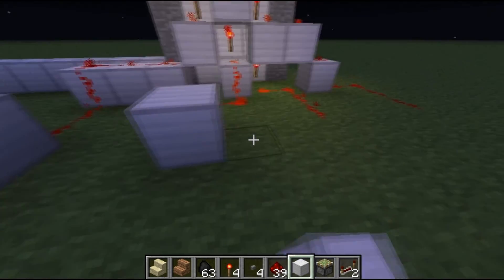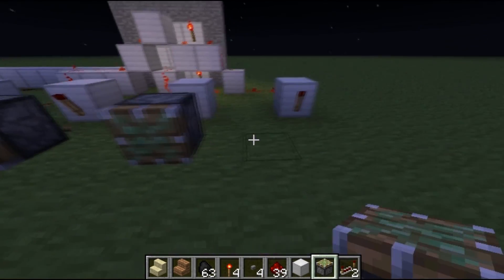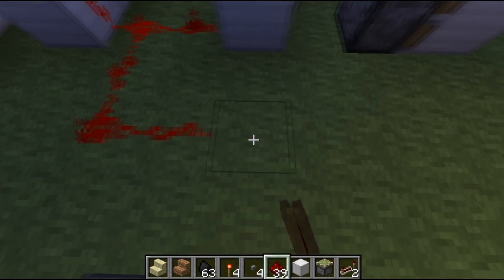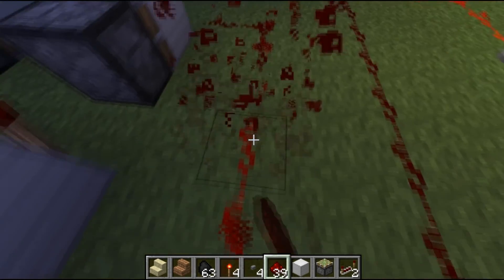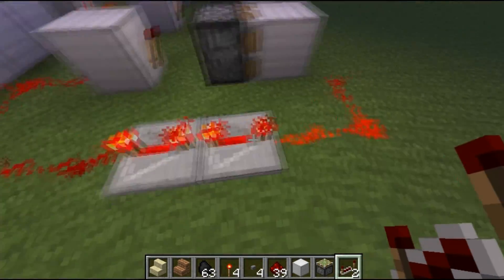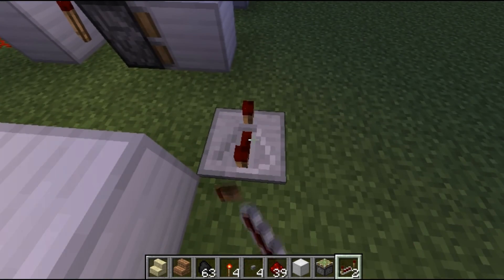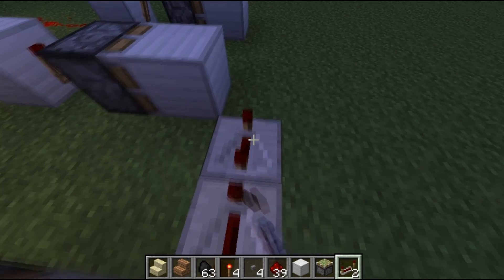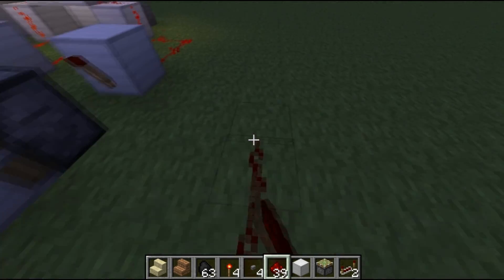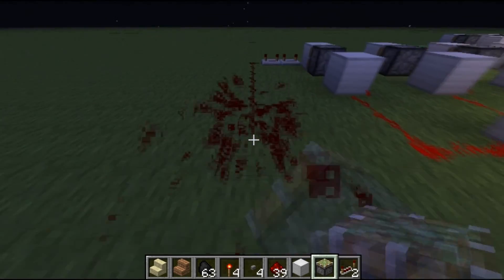Place your blocks with a torch on each one, then piston, piston, piston, piston — block, block, block, block. Then set your power source right here, and make sure you have two repeaters on full delay here. That way, whenever the source turns off, the signal stays on for another good second or half so the signal can go through. Put two repeaters right here, two repeaters right here on full delay, and two repeaters at the end — set the delay to be good.